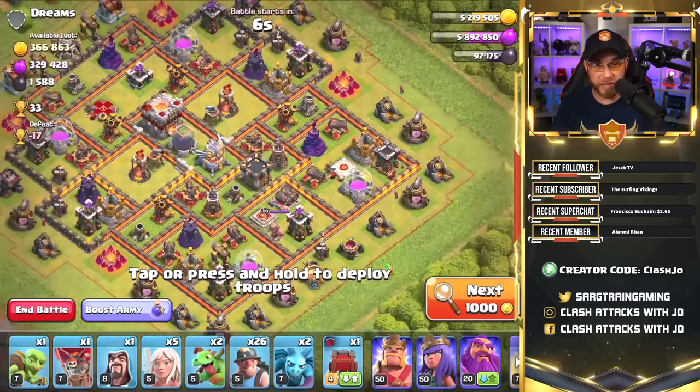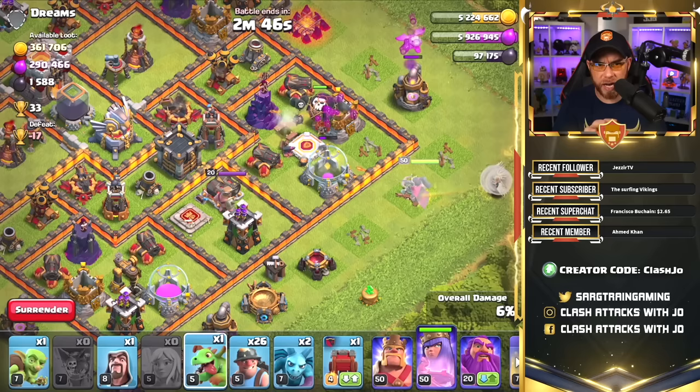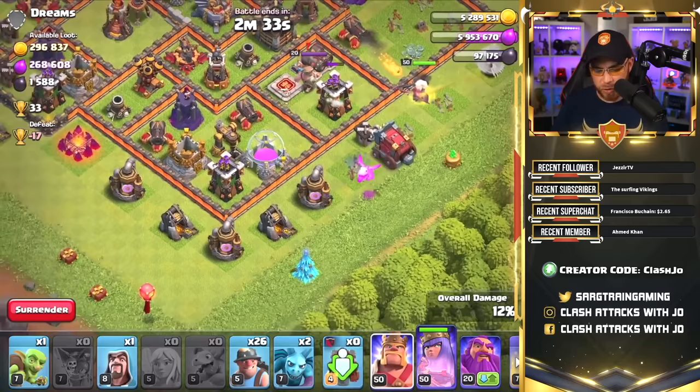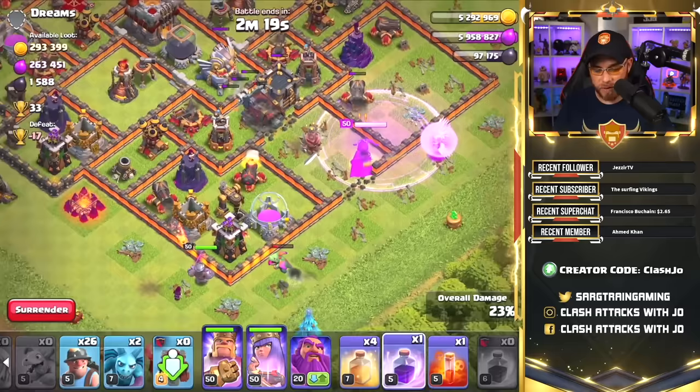We need to set our Queen up to go exactly where we want her, and that's why we have Baby Dragons. We'll drop a Baby Dragon right here — she'll work her way up into that Archer Tower and then go towards the left, but we'll see how it plays out. The Baby Dragon needs to get rid of that Elixir Collector as soon as possible, then she'll go up into the Gold Storage and turn left. Let's drop another Baby Dragon, place our Wall Wrecker to start opening up the compartment, and place our Barb King over here to clear out some buildings. She's having to deal with a Barbarian King, so we need to prep a Rage Spell to assist her getting deeper into the base — let's drop it right there. The Wall Wrecker has arrived on target.